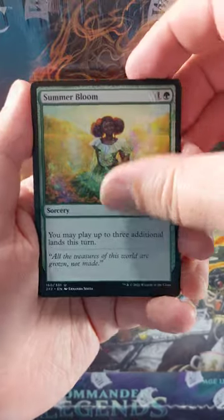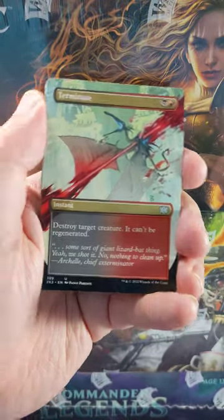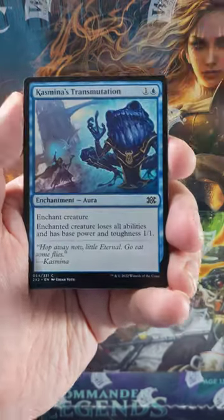First uncommon for the pack is a Summer Bloom, and a Cold Steel Heart — some very good uncommons — and then a gorgeous Full Art Terminate. Yeah, we'll take that. Very good uncommons in that pack.